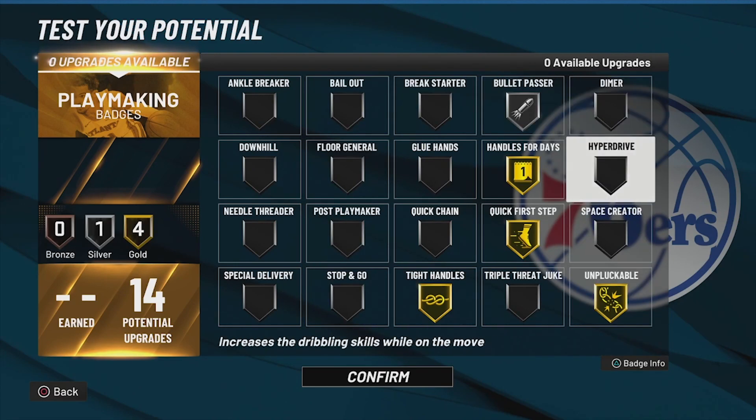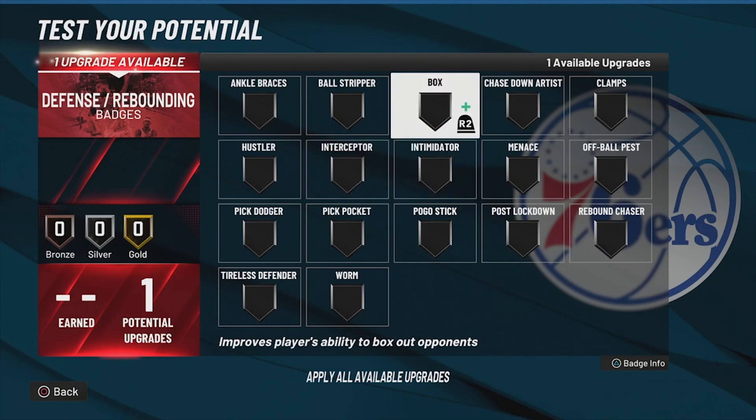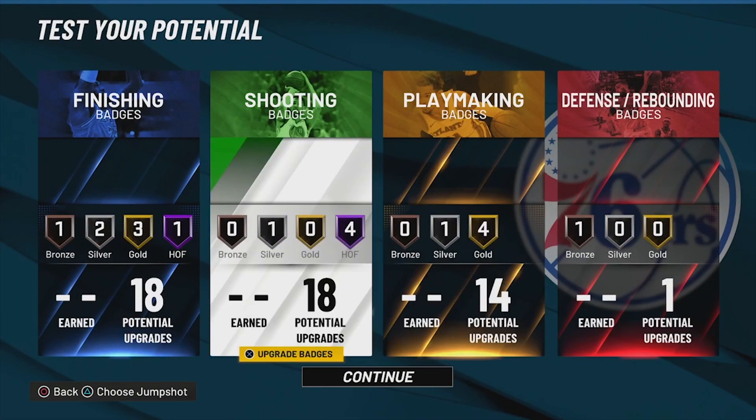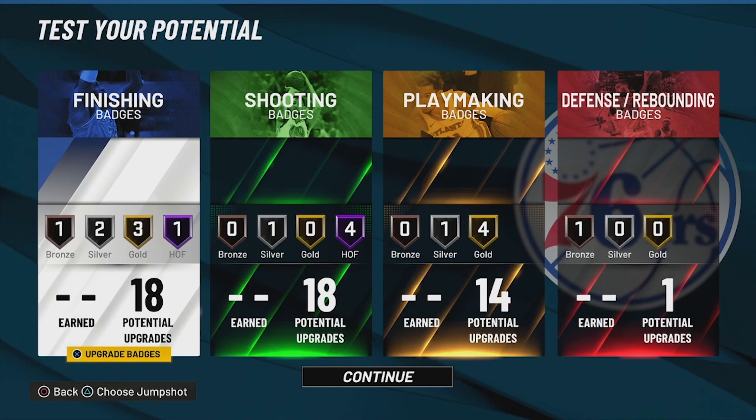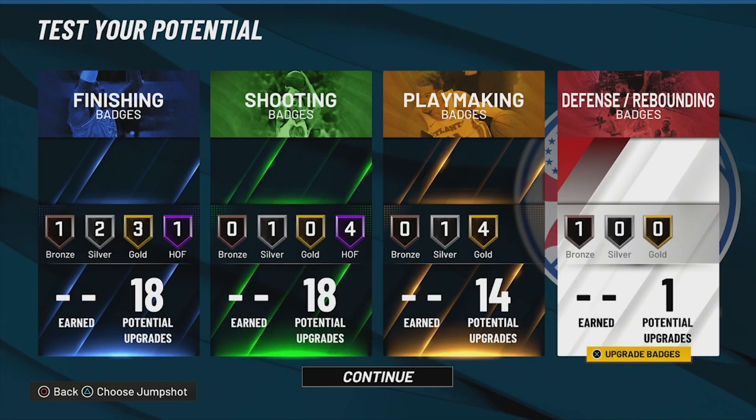For our one defensive badge, we're just going to put that on clamps. Let me know how you feel about this rare jack of all trades build in NBA 2K22 current gen. If the next gen version looks even better, let me know in the comments. I'm going to keep the uploads as consistent as possible — new builds are coming very soon since it's almost Christmas. Thank you for watching, hit subscribe if you're new, and smash the like button if you made it this far.